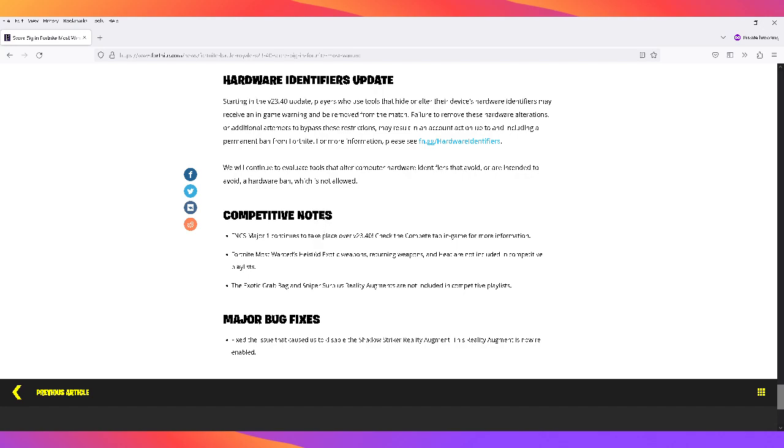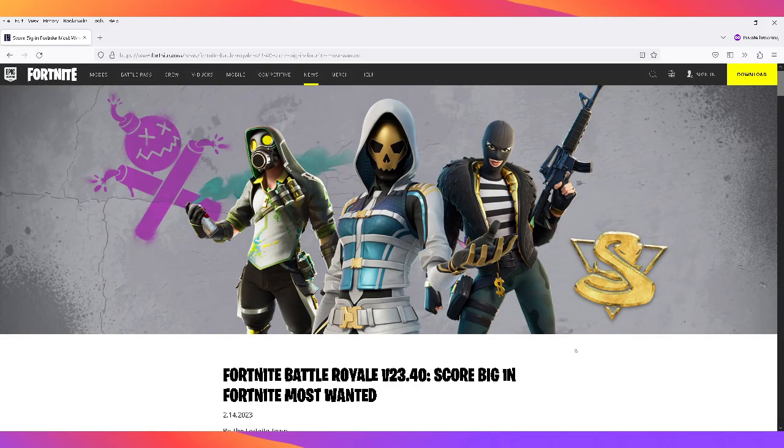For competitive notes: the Most Wanted event is not included in competitive playlists, which makes sense. The Exotic Grab Bag and Sniper Surplus reality augments are also not included in competitive. For bug fixes, an issue that caused the Shadow Striker reality augment to be disabled has been fixed — that augment is now re-enabled. So those are the patch notes for Fortnite battle royale version 23.40. Once again, this does not include a free battle pass, but it does bring a Most Wanted event quest line.